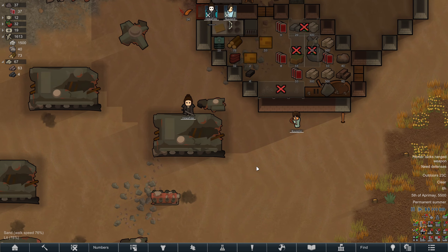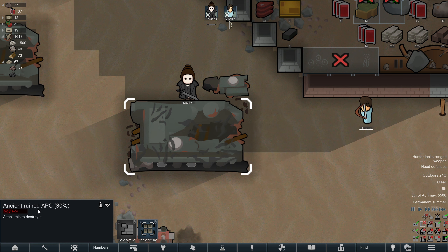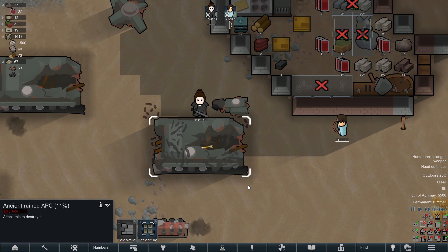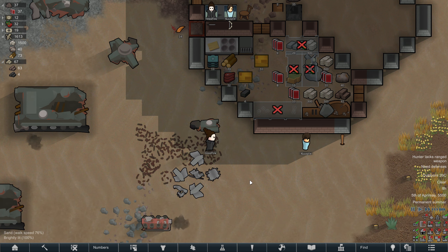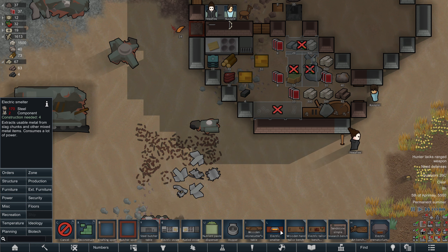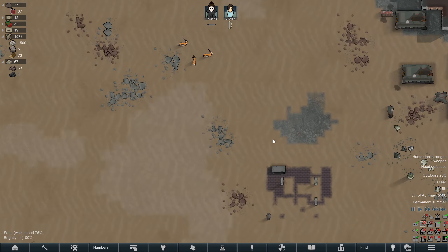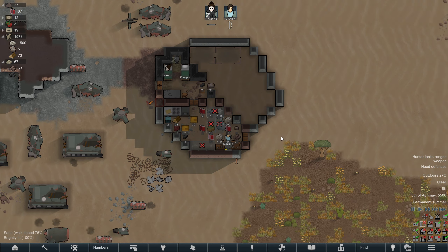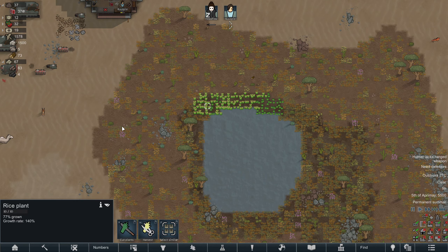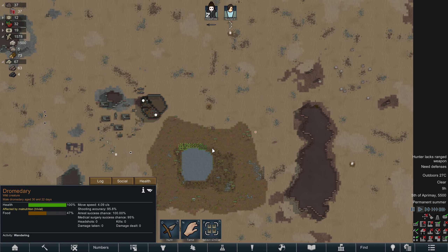We'll check whether these structures give any steel if you destroy them — been a while since I played. It takes a while to destroy this thing; it's an armored personnel carrier, I assume — destroying it with a sword and a bow. No resources, just slag, which I don't think we can easily deal with at the moment. We do have a smelter but that needs more steel and components. We'll get the research benches first. The rice is at 77% grown. I've noticed some dromedaries inching closer to our oasis, which isn't surprising — I'm watching you guys.